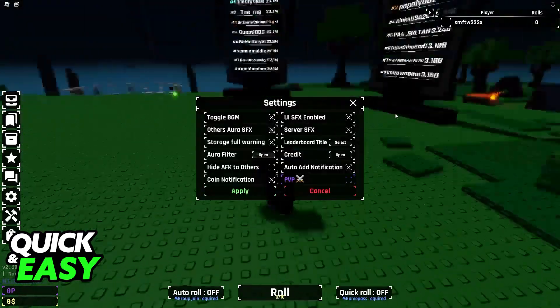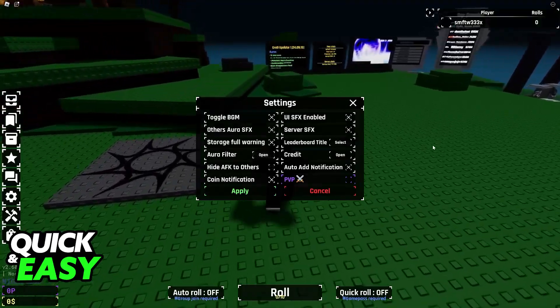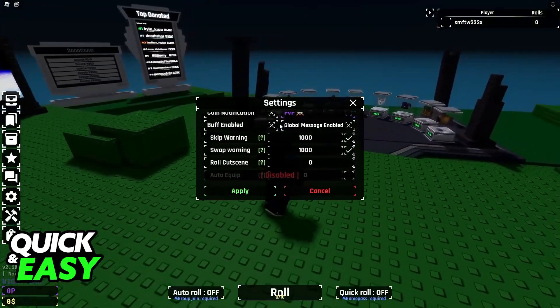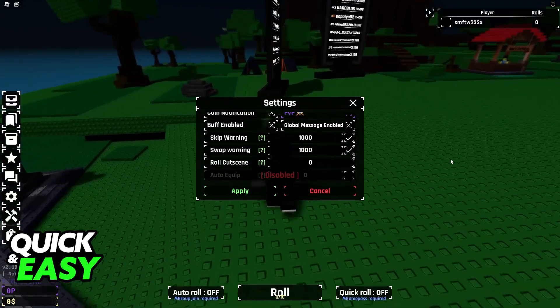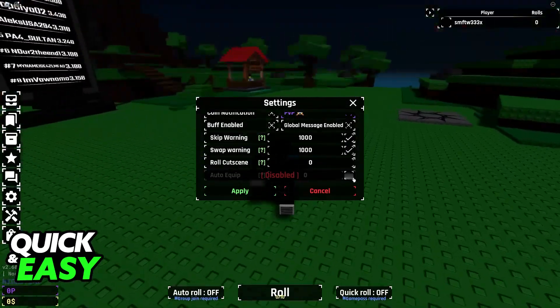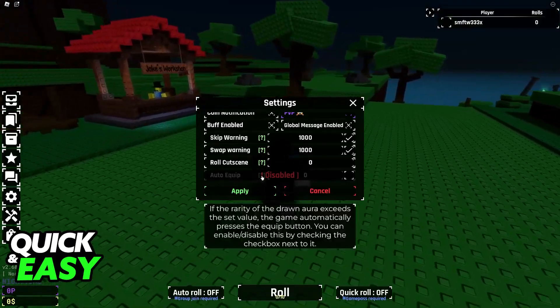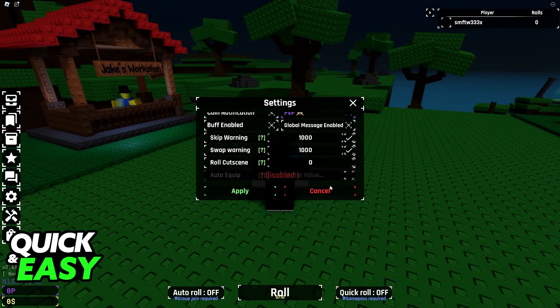You will find a bunch of settings and you will notice that you cannot find auto equip right away. What you have to do is scroll down using your scroll wheel and go all the way down. If you are on mobile, make sure to scroll down by tapping on the screen. At the bottom you will be able to find auto equip, but you will notice that even if you spam click here, nothing will happen.